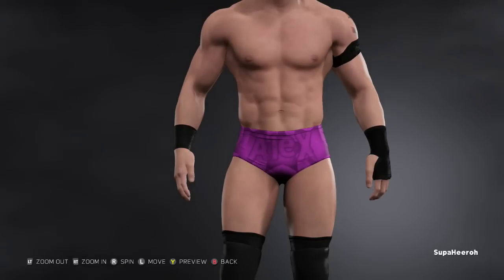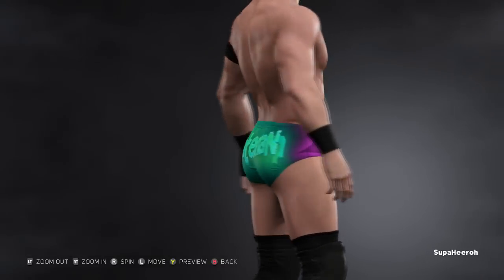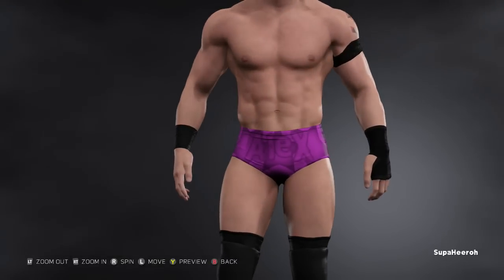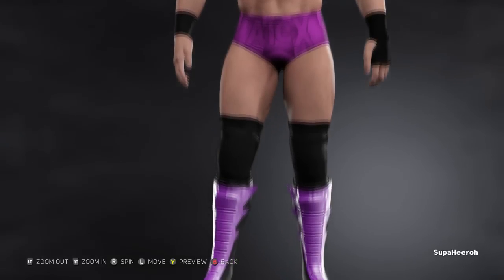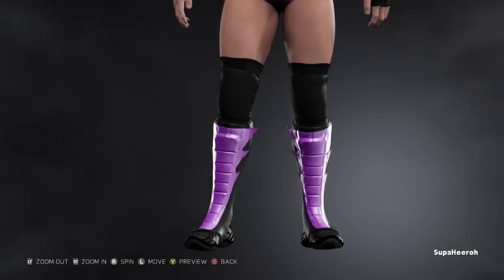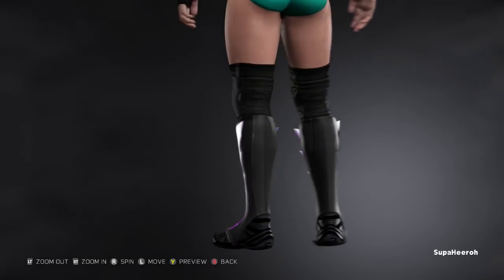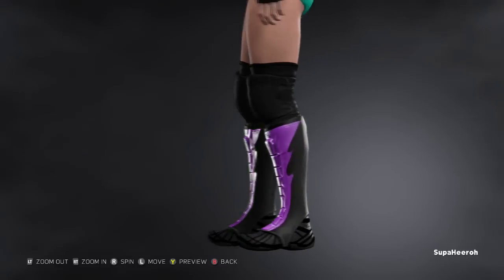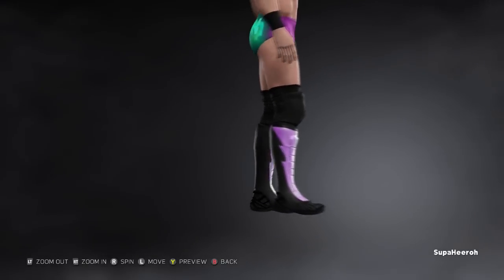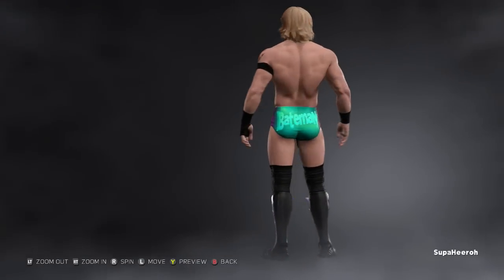It looks more realistic than the previous design — the Eat Sleep Rave and the random white circle on the back weren't things I was a fan of. I got rid of the Eat Sleep Rave altogether. Going down, I changed the boots and changed the knee pads — the knee pads match now. I thought these boots looked really good on him. They're Neville's boots, made purple and black — they match really well with the knee pads. Overall, I like how he's turned out.